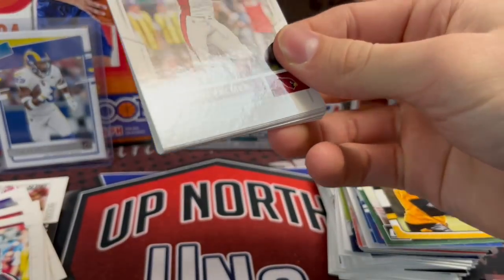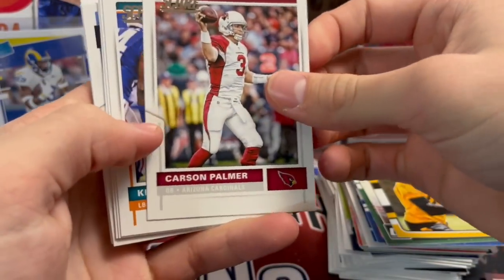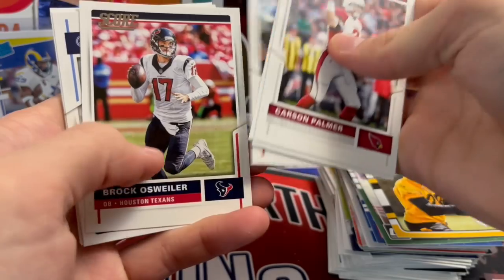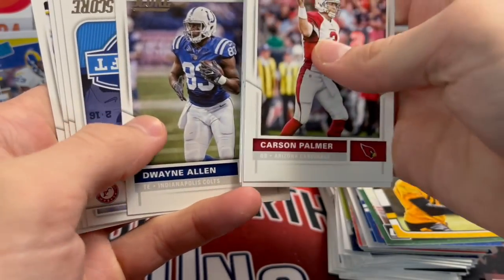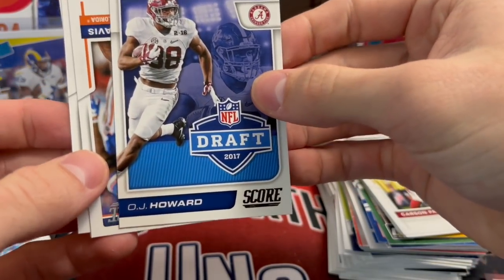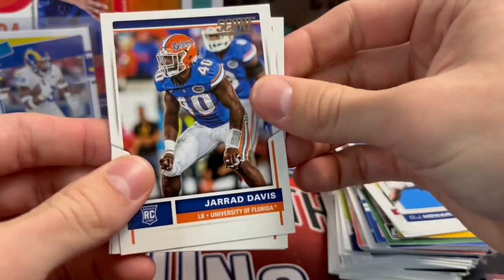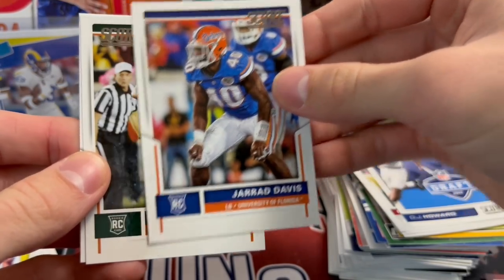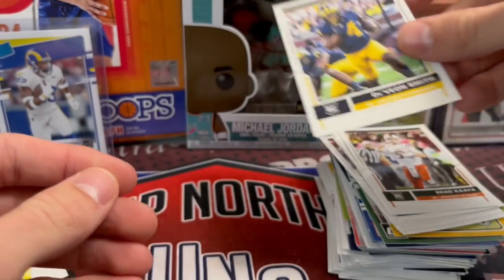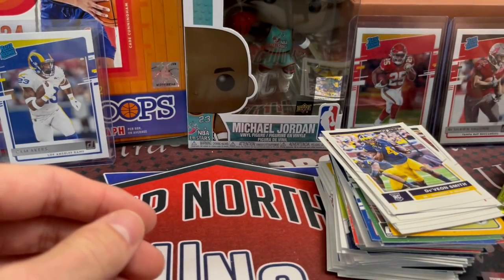2017 Score. The Mahomes rookie out of here doesn't sell very well, but it's actually one I'd suggest picking up if you want an affordable Mahomes rookie — you can get them really cheap. There's an OJ Howard — he was supposed to be really good, had a lot of hype, but never really panned out. He seems to be hurt all the time. A Jarrad Davis — solid inside linebacker for the Lions. Nothing crazy in there.